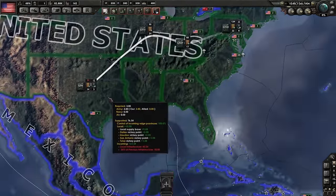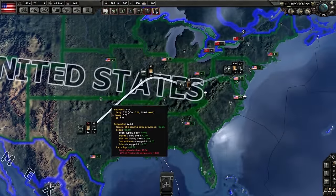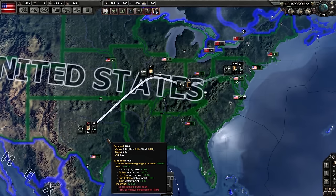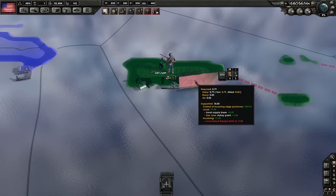Say I was fighting a battle in Texas. As you can see, the supply is finding the best possible land route that is not blocked by enemy occupation to get supplies to my troops that are fighting there. If it can't find a land route, such as the case with Puerto Rico, it will either try to find a sea route directly from your capital, if your capital has a port, or find a route from your capital to a port, and then to a neighboring port, and overland to wherever you need your supply to be.